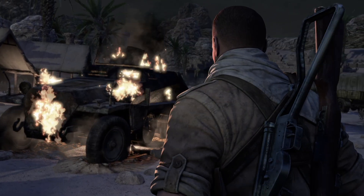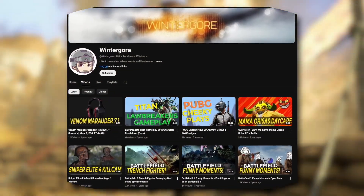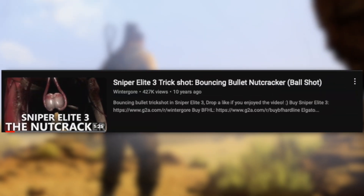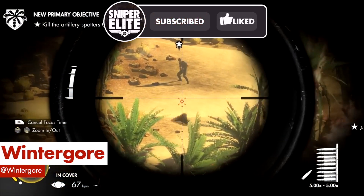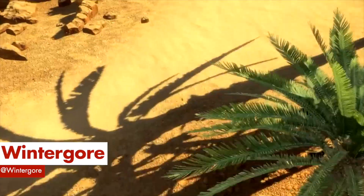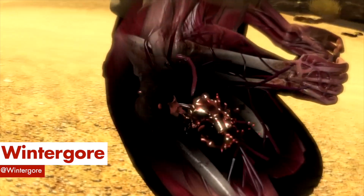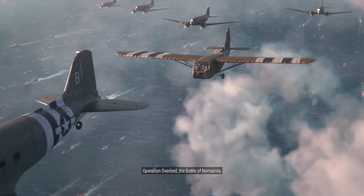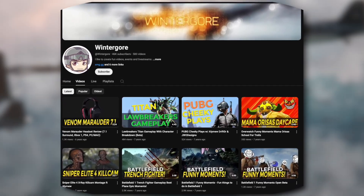Let's take a break from Sniper Elite 5 to look at nutshots from an earlier game in the series. From YouTube creator Winter Gore, we have this awesome trick shot taken in Sniper Elite 3. With an artillery spotter downrange and in plain sight, you'd think that this would be a super easy shot to take. However, Winter Gore isn't content to take the easy route. Instead of being a straight shooter, they decide to take advantage of Sniper Elite 3's bullet ricochet feature to bounce the bullet off the coarse African sand and up into the target's undercarriage. If there's one thing we love on this channel more than a nutshot, it's a trick shot — and Winter Gore just delivered both in a single clip. What an absolute legend.